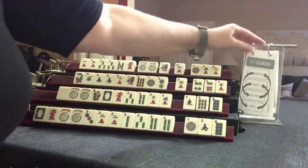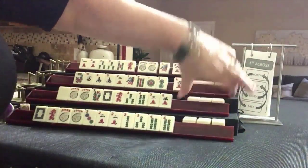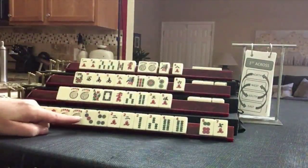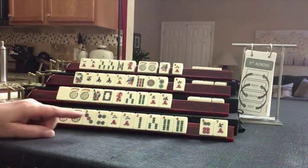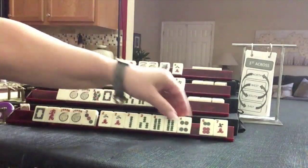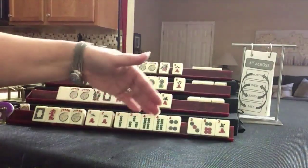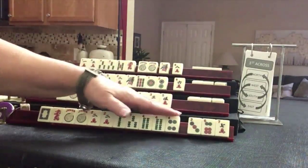Now we are going to go across. We've got a four. Those are too far from three, four, five or one, two, three. Right now we have two, three, four. We need another tile to pass. Keep the four — if we get one and three, we could play one, two, three, four, or like numbers with twos. So let's give up the three.